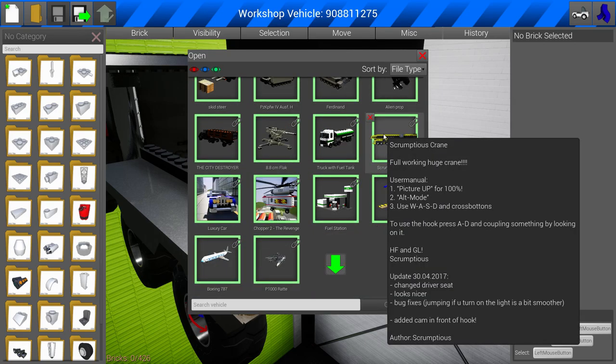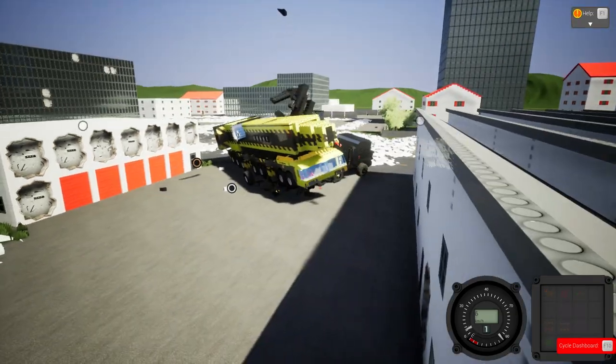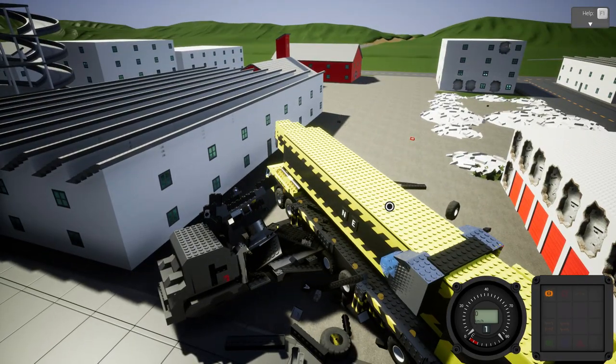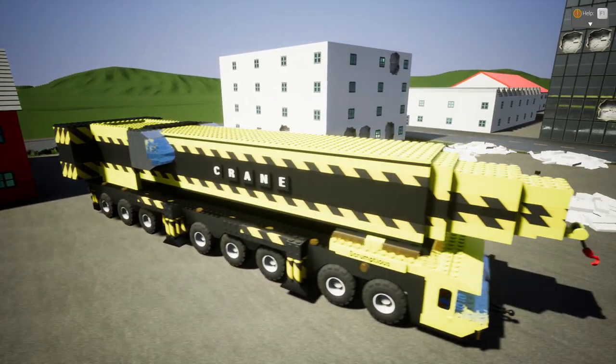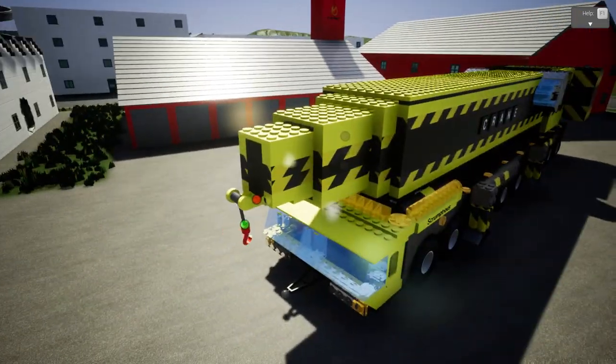Here it is — we have the Scrumptious Crane. User manual: picture up for 100% out mode, WASD. So here we have a giant crane — oh no, the crane has melded with the giant gun of power. Let me go ahead and move the crane over here. Look at the size of this thing — oh it's so good.